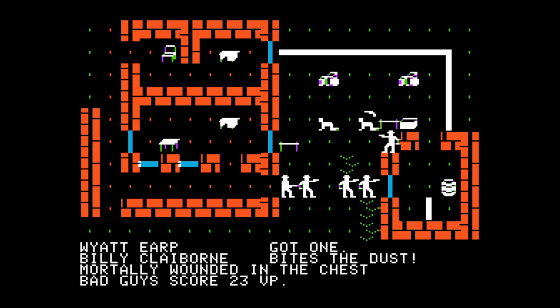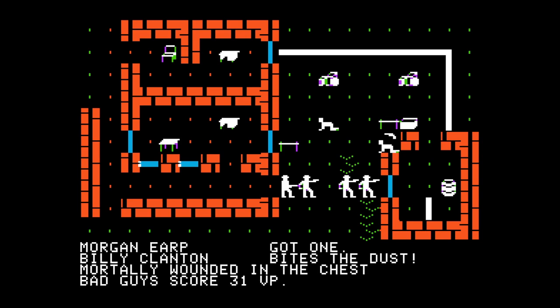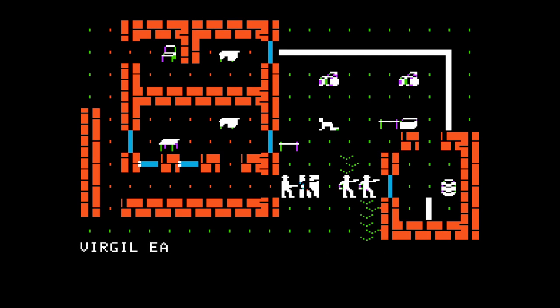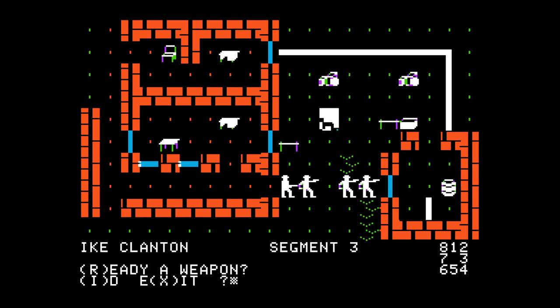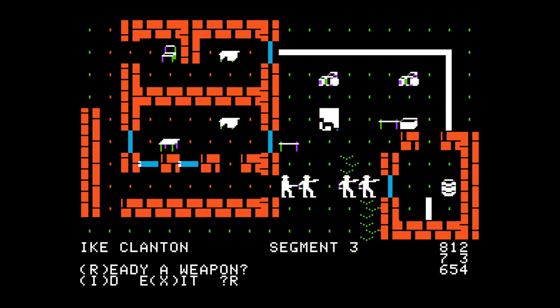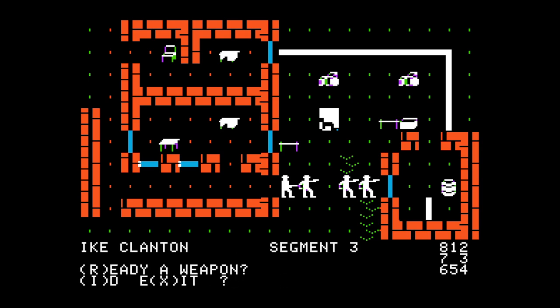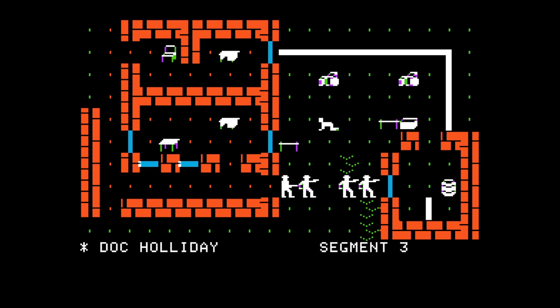Morgan Earp hit Billy Clanton - minor wound to the chest. Morgan Earp got one - Billy Clanton bites the dust, mortally wounded in the chest. Bad guys score 31 victory points. I'm pretty sure Ike hasn't really got anything left - weapons are not ready, movement is not possible. Ike Clanton appears to be incapacitated and in deep trouble.